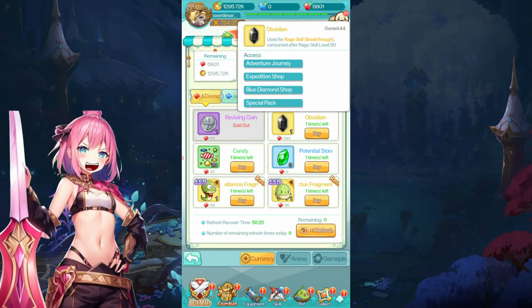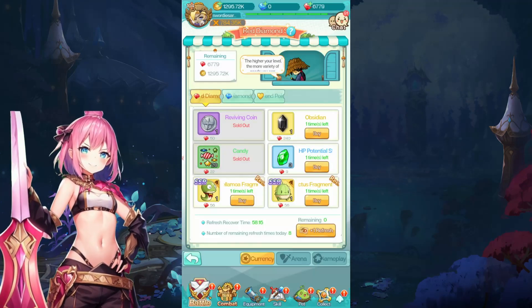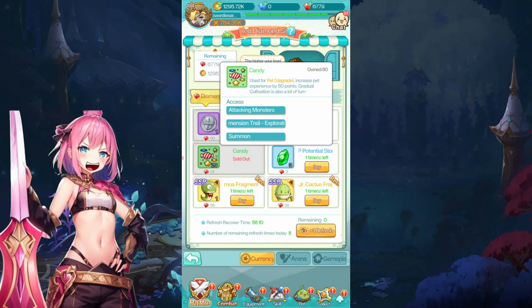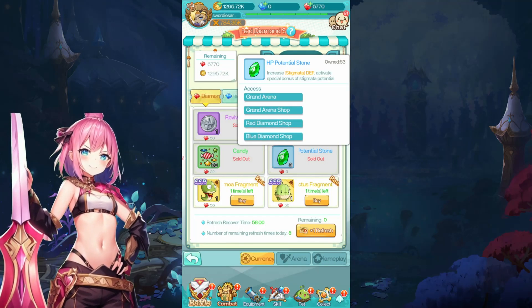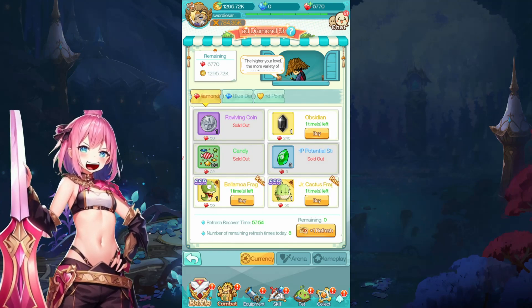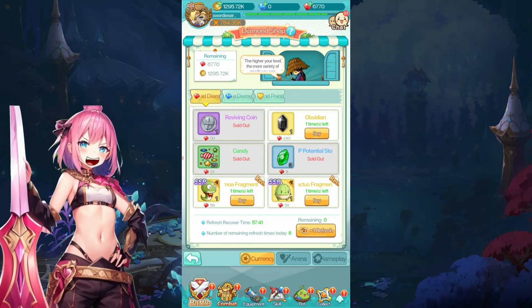Obsidian is used to break through your rage skill. I own 44 so I wouldn't purchase them at the moment as they still cost quite a lot. Candy is for your pet's XP upgrades — since there are four pets you're always lacking XP, so I always buy those. Potential stones are for the brand arena boost, so those are worth buying. I also buy totem refined materials and totem upgrades, but only those that cost red diamonds, not coins.